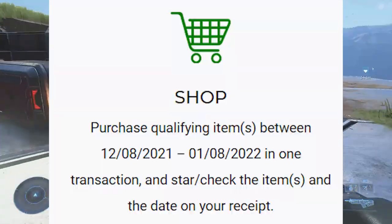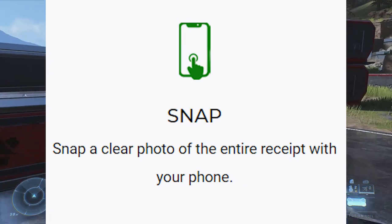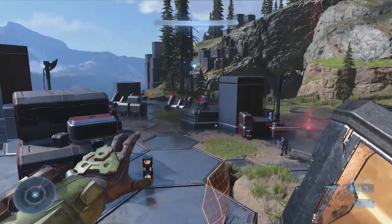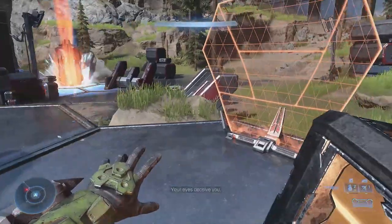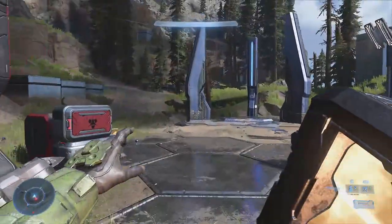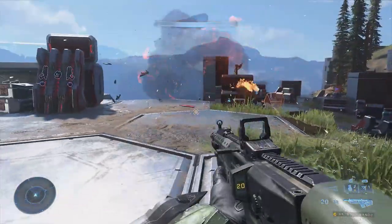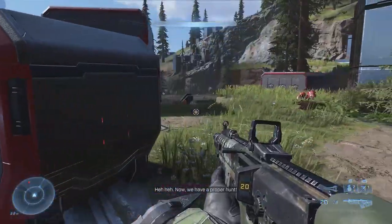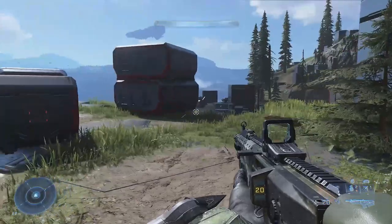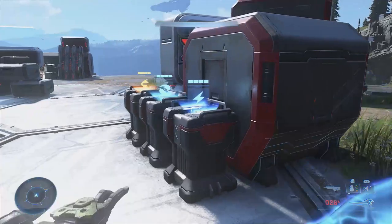You go to Target and purchase the item. Make sure you snap a picture of the receipt, but before you do, make sure to circle the item and the date — you can also just highlight it. The main thing you're trying to do is point out where that item is on the receipt so the process goes faster once you submit it. If it's the only item on the receipt, you don't even have to worry about doing either of those.